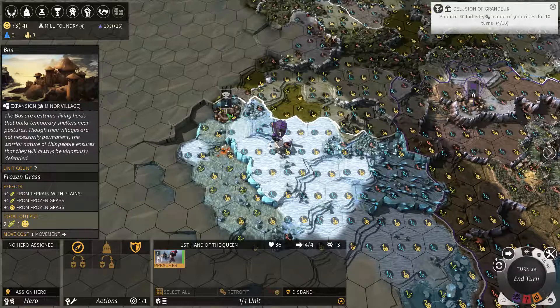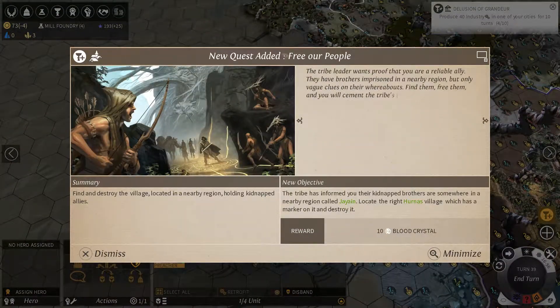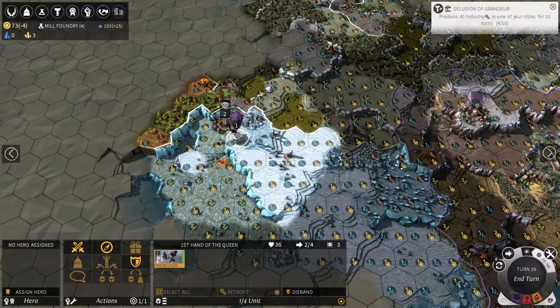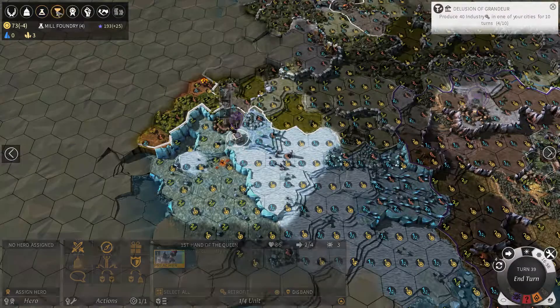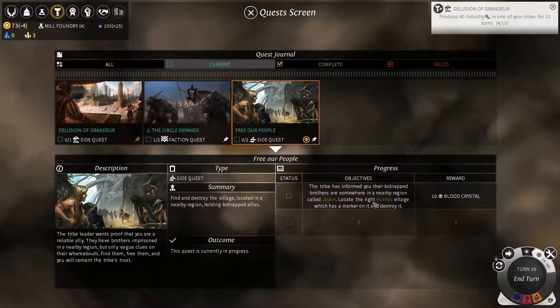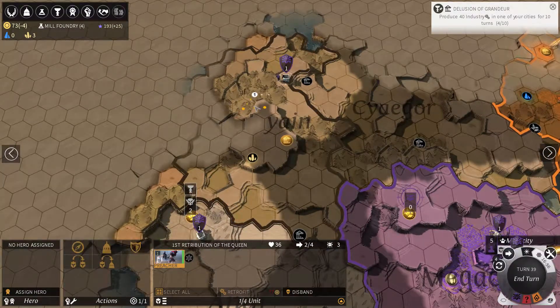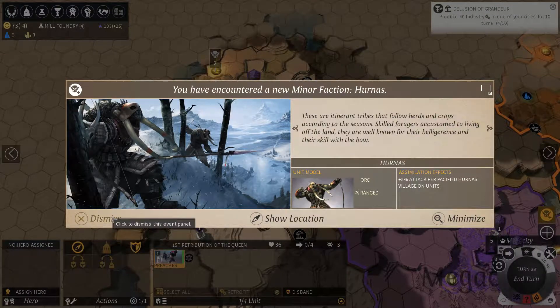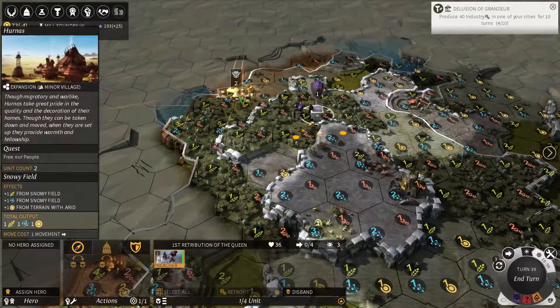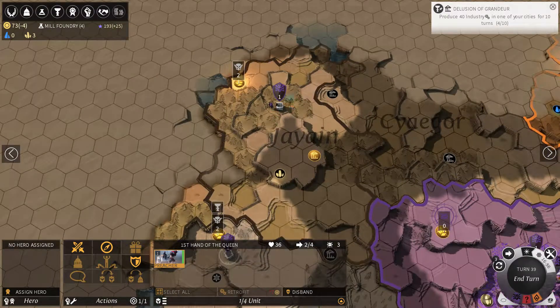There's another village here — let's parlay with them. Parlaying adds a quest from that village, and they will join me if I fulfill the quest. The quest was: free their people from the Harness village in Jayan. Jayan is this region here. There's a Harness village somewhere — that must be it. So that is the place I need to go. I need to destroy that village to free the people of that tribe, and then they will join my faction. Doesn't sound too difficult.